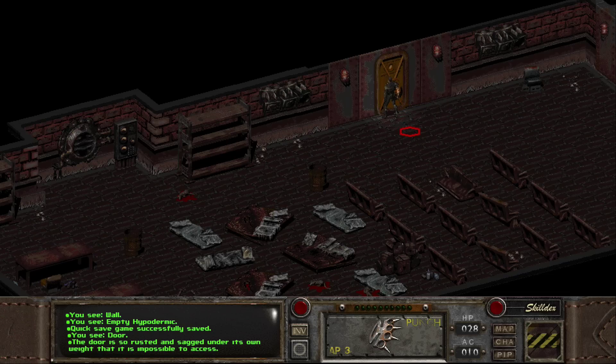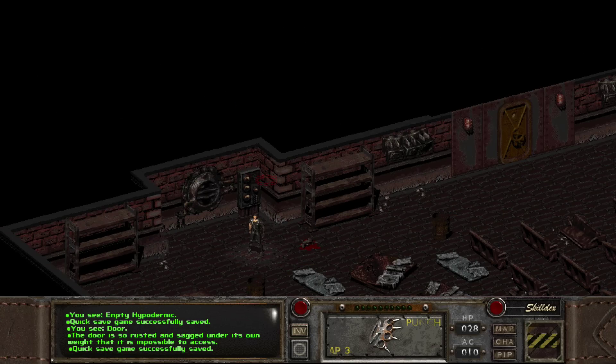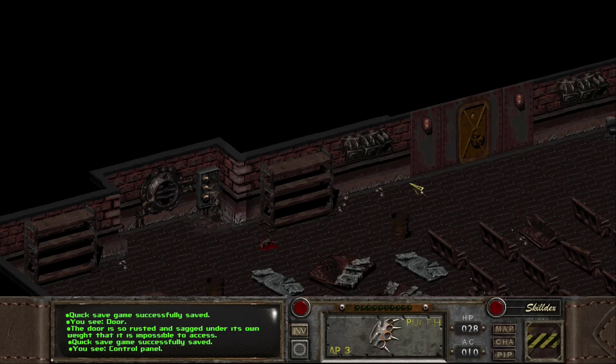The door is so rusted and sagged under its own weight that the room is impossible to access. Not the door — the door is easy, just touch it. A Vault-Tec symbol is visible on its surface, reminds you of your home. Standard equipment — oh, I need to silence it. I got another thing and now I'm not over-encumbered.